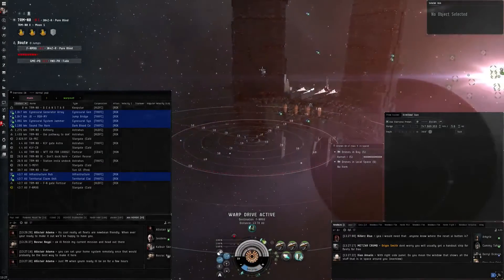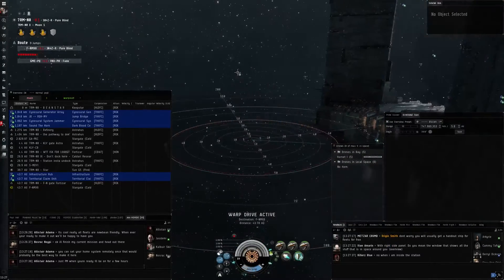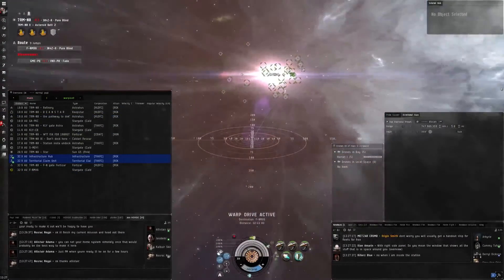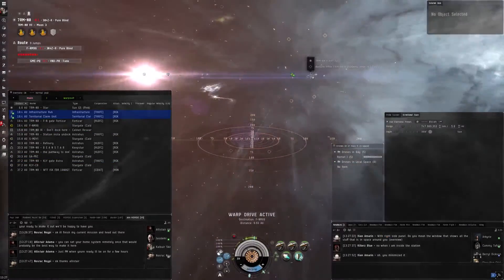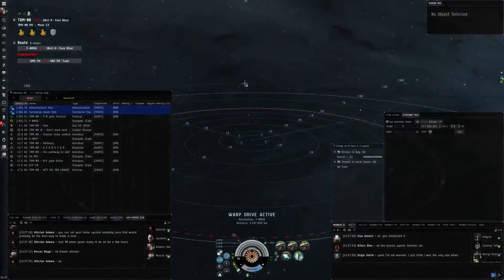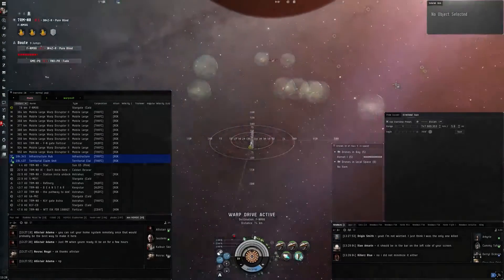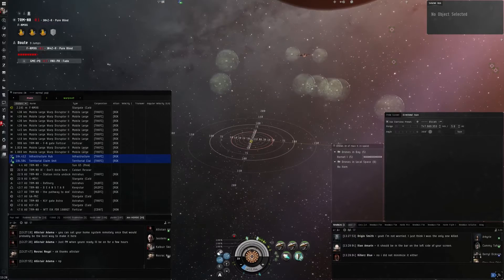One thing to keep in mind in NullSec is there will be bubbles, which will stop you from warping. If you want to learn more about warp bubbles, make sure you look up our class on the same YouTube channel called Traveling New Eden Safely. There we go in depth on how to dodge them, how to not get killed by them, and basically how they work, which is really instrumental in living in NullSec. As you can see, we hit the hole through the bubbles — when you're inside one, you cannot warp until you fly out.